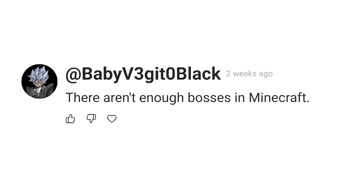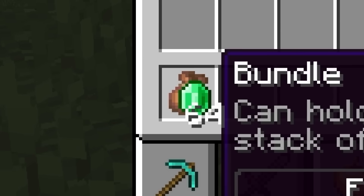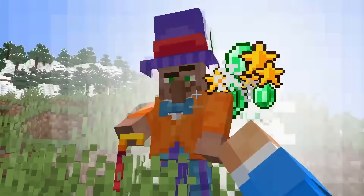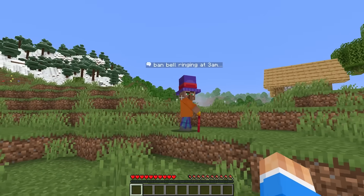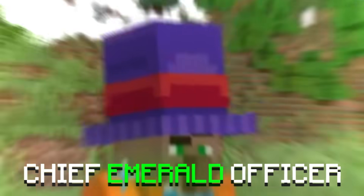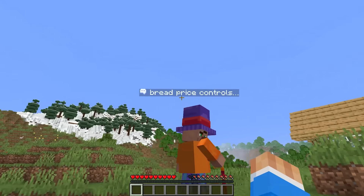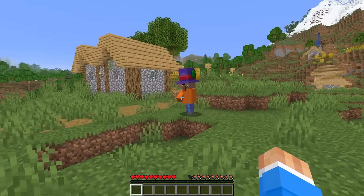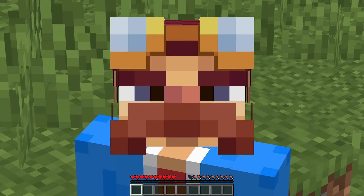Which brings us to our next problem: there aren't enough bosses in Minecraft. Which is why if you take a bundle and give it a bunch of emeralds and give it to a villager — that is how you get the villager boss, otherwise known as the chief emerald officer. Look at him. He's got a cane and he's thinking. This is a villager that is in charge of the entire village, and he thinks of many ways to increase the value of said village.